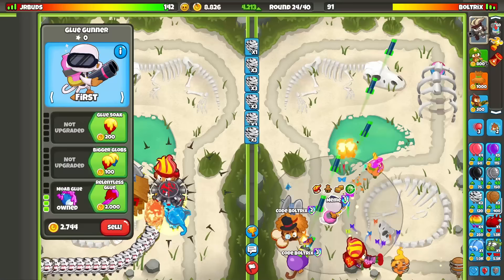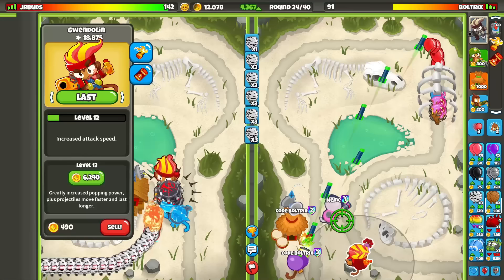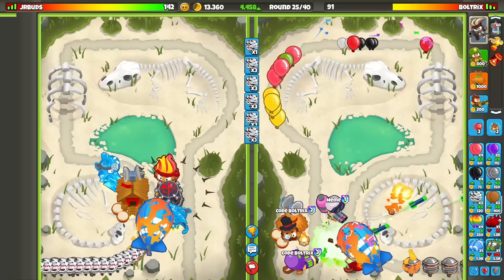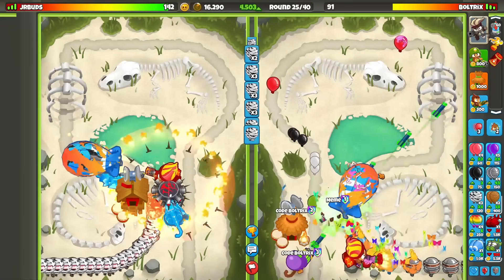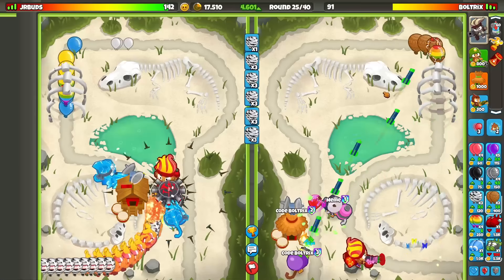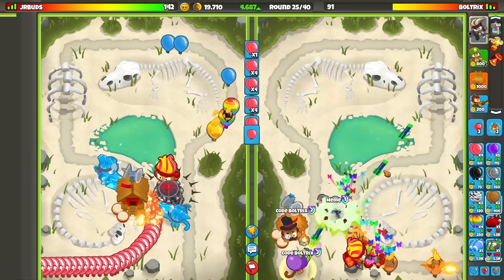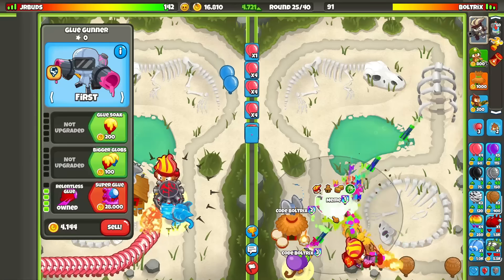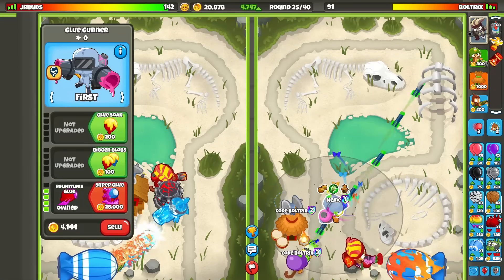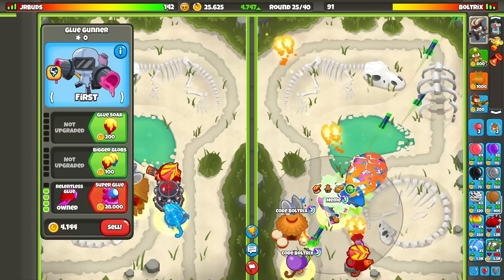For our single glue gunner upgrade, it's the super glue since DDTs definitely could be an issue. But if he sends us a fortified BAD, we could sell the super glue and use the glue storm ability to get plus two damage to every single tower — which would only be Gwendolyn and our MAD. Plus two damage to the MAD is not very good because if you don't know, the MAD shoots incredibly slow since the missiles do around 600 damage apiece, so the fire rate is extremely slow.